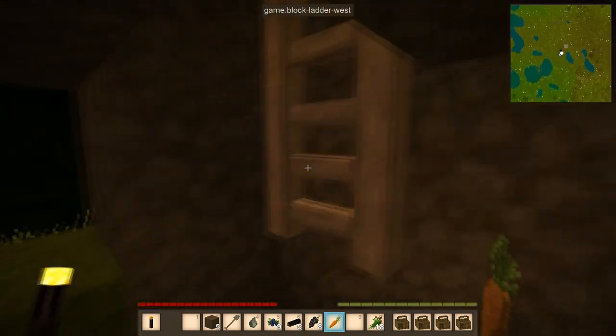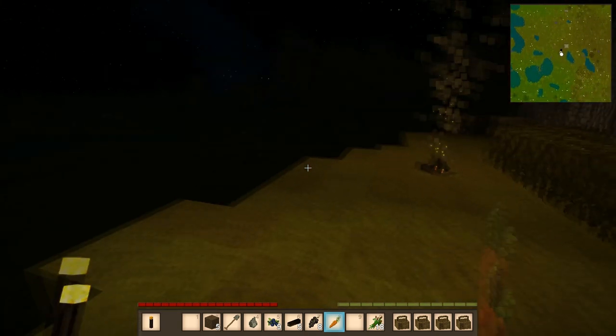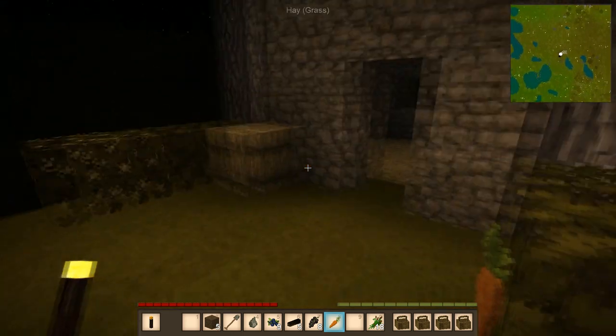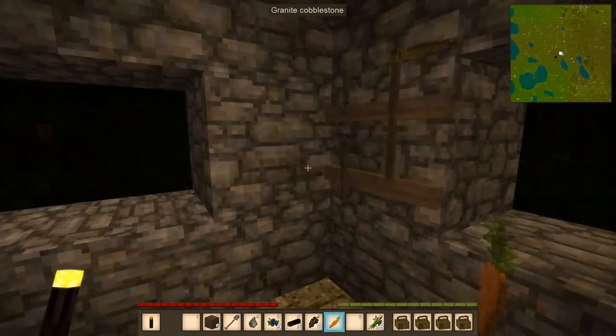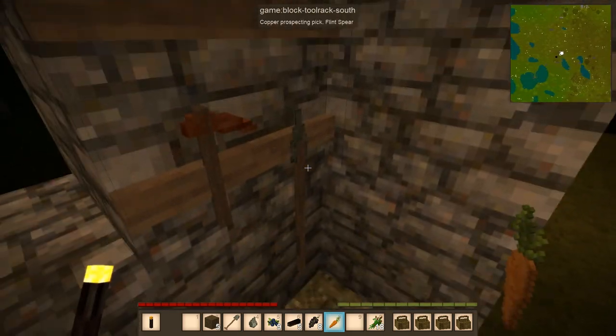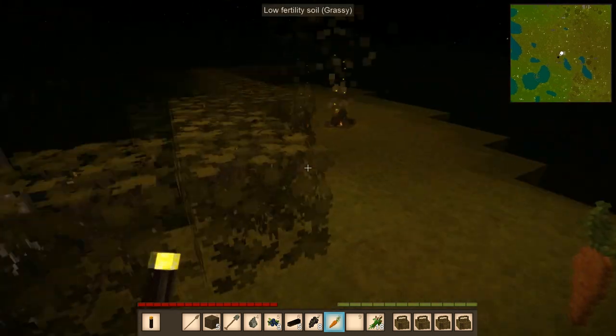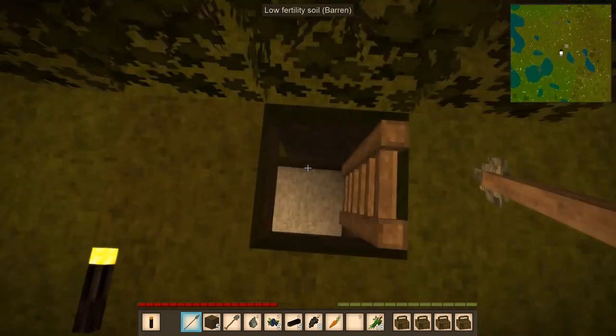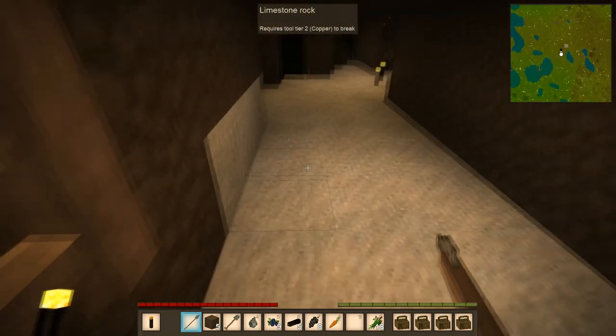We're pretty safe down here. I think eventually I will replace this stuff with cobble, but for now I'm going to leave it as it is. This is my backup spear. Basically, I poke them in the face and they back up.